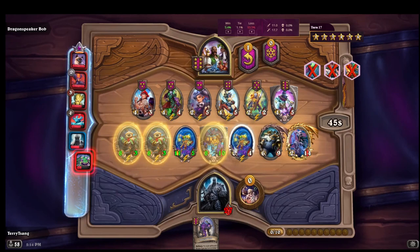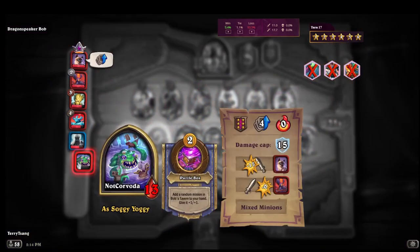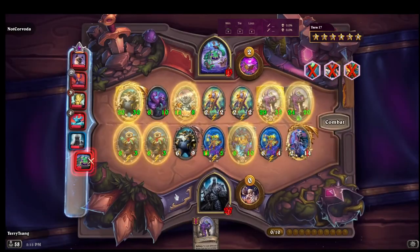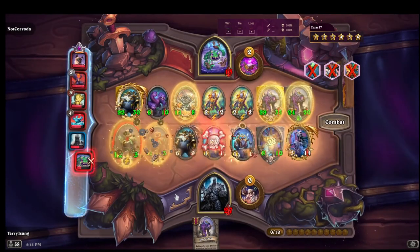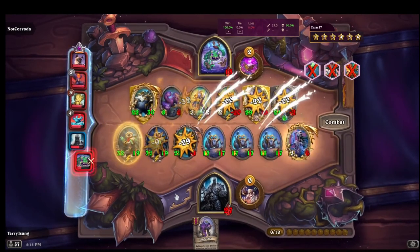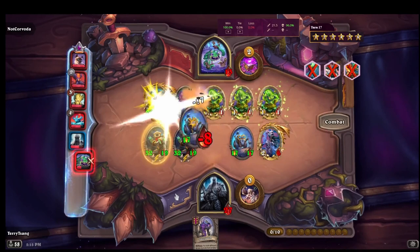I have footage of an endgame Omega Buster build. We have a Baron Rivendare, we have mechs, and as you can tell, these mechs are not buffed by things like Metal Tooth Leaper or Greasebot. However, despite that, with the power of a Golden Baron Rivendare and Omega Buster's ability, we manage to have more stats than our opponent does.